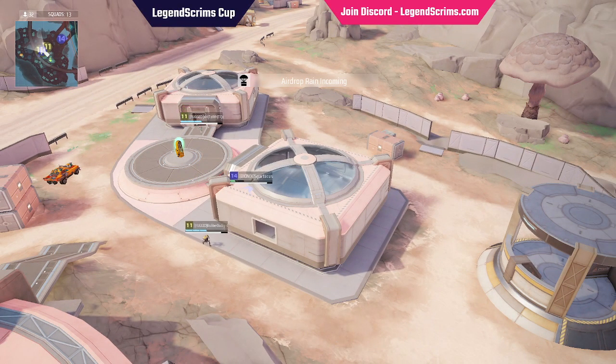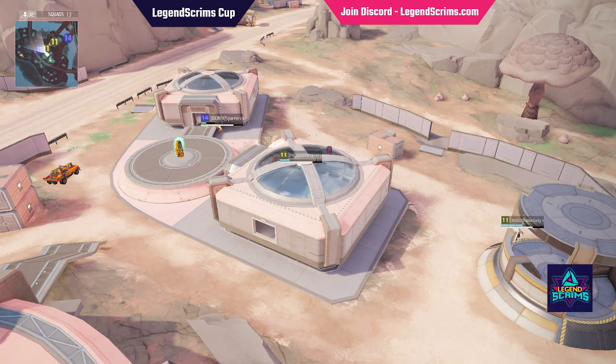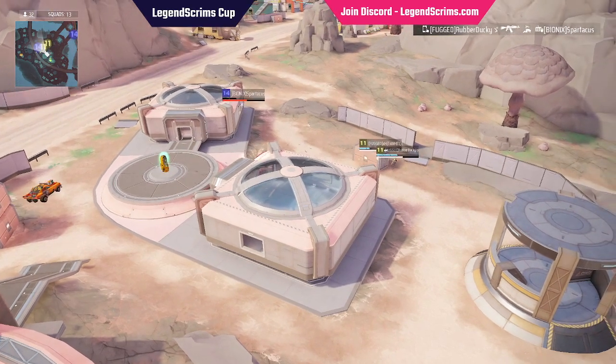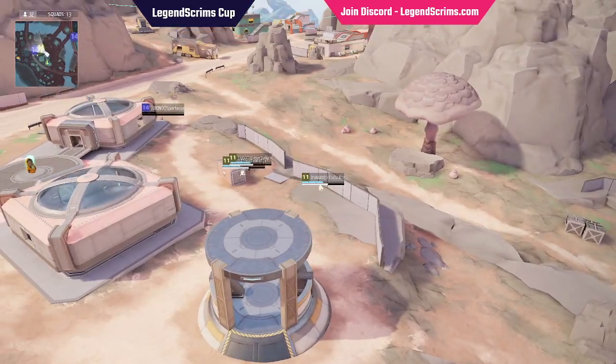Spartica is still hiding with Fug all around him. If he wanted to jump a solo this would be his chance - he does get seen and uses fire to delay. I was going to say you might not see them push Spartacus because of the fire, but a great shot from Rubber Ducky changes things pretty easily when you hit that big opening bar shot.